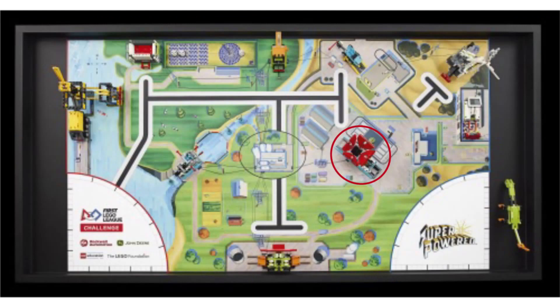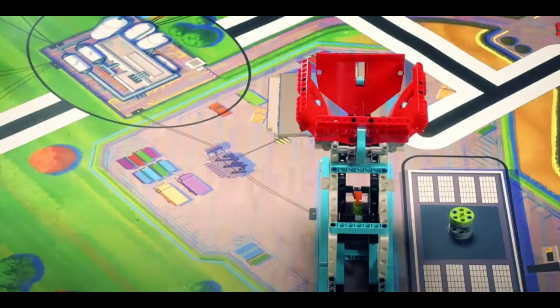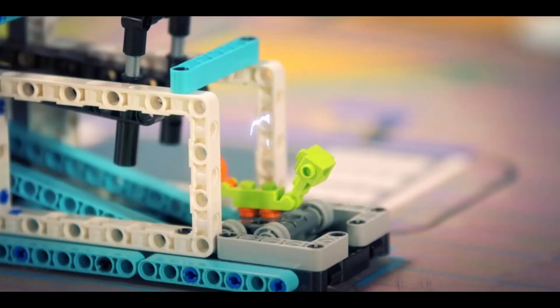Now let's drift up and to the right to the mission in the middle right of the field. This mission is only covered briefly, but due to its shape we can assume what teams must do in order to solve it and score. We believe that the red funnel on top will be used to put energy canisters into. Teams will have to put either one or more canisters in the top in order to release a small dinosaur-looking model. We aren't quite sure what to do with this tiny dino model yet, but we might have some ideas that we will talk about later, so stick around for those theories.